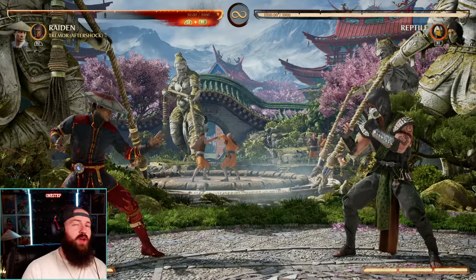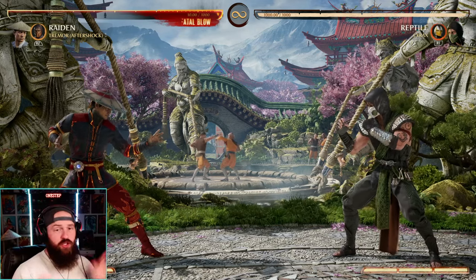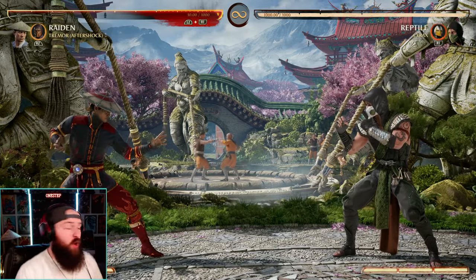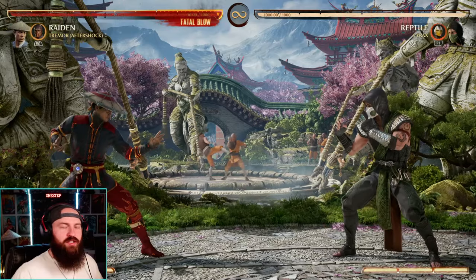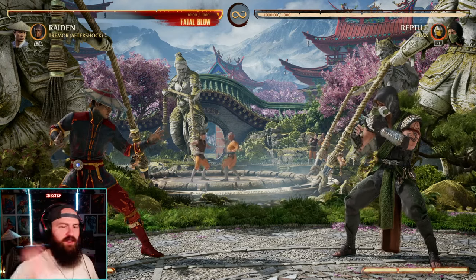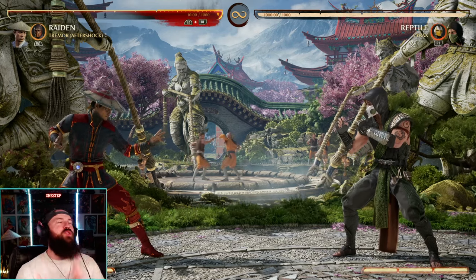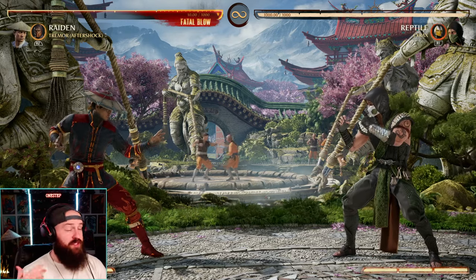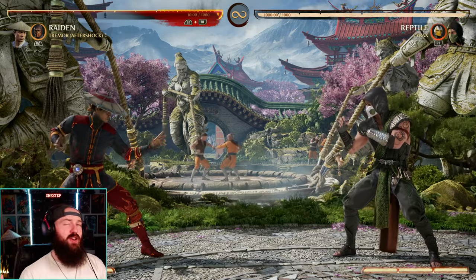So was that low hit worth the full bar? This is the big conversation, because you can do that with almost any move Tremor has across all its variations. You want to call in the armor, you can do that — now we've got the armor, and it's a lot faster. It's instantly on there, you're ready to rock and roll, but it uses your entire cameo bar.